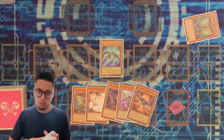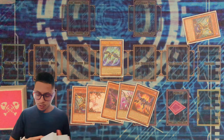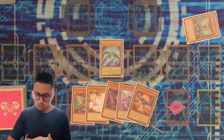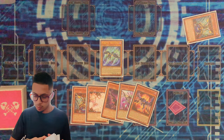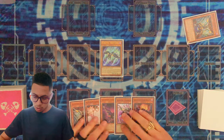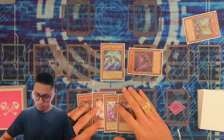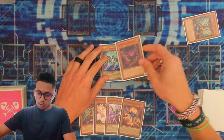And that's when you'll go ahead and Xyz into your Force Strix and any rank four that you may want to go into. So now we're going to go ahead and do Fuzzy. Fuzzy is going to go ahead and special summon itself because I control a Raid Raptor. Now we are going to go ahead — you can go into two lines here.